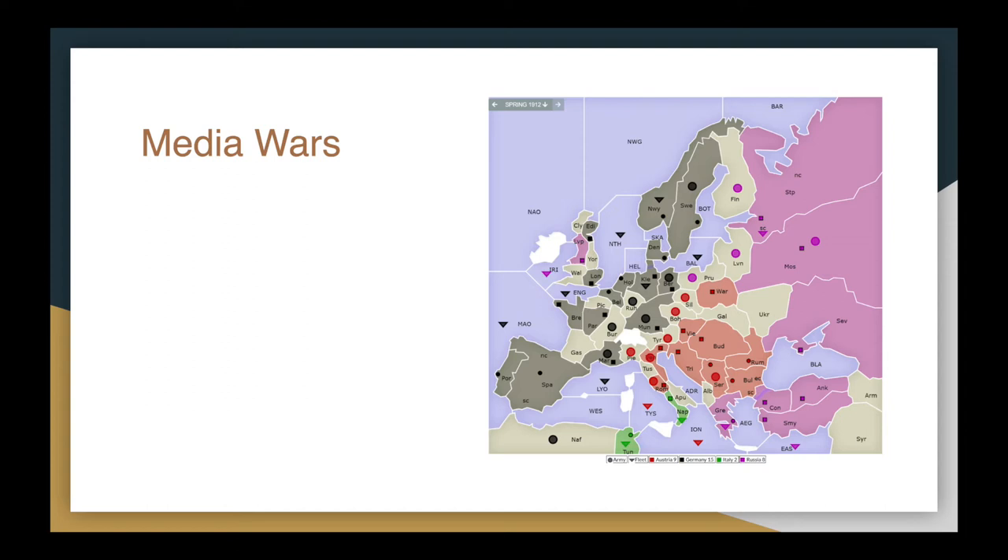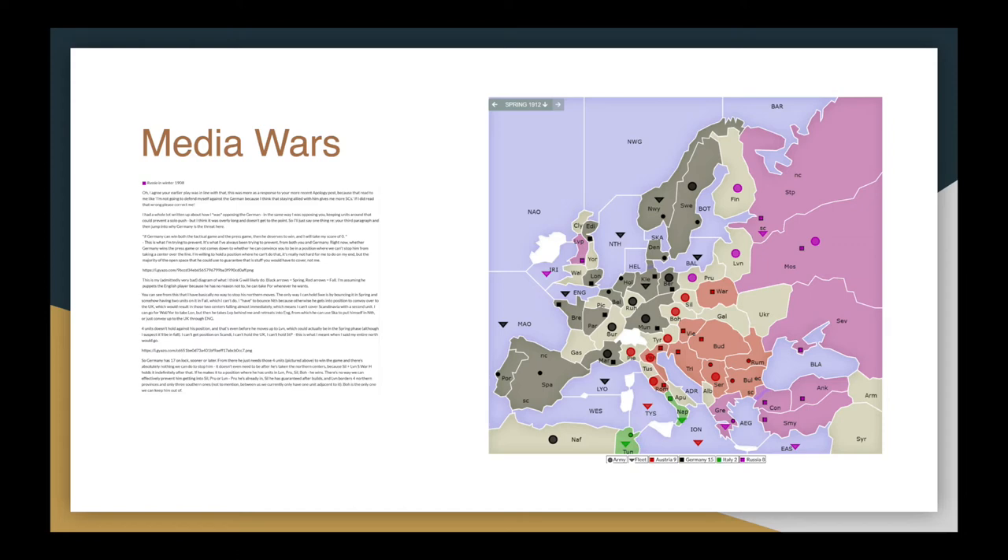Getting into this position was incredibly frustrating because Flash in Austria was not used to playing diplomacy under conditions where a stalemate would occur. He was used to playing where everyone would just say 'OK, we play until someone hits 18' and people would eventually give up. He was continuing to attack myself in Russia and Village Idiot in Italy while Brotherboard was getting increasingly close to a solo. He did eventually form the line, but the delay caused me to write some absolutely massive essays on why the stalemate line was needed. One of those messages said, 'Endgame and stalemates are my speciality. My university dissertation is on stalemate lines. I know what I'm talking about here.'